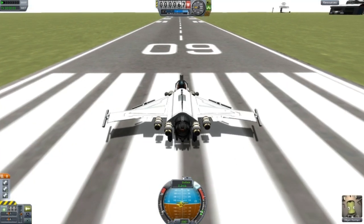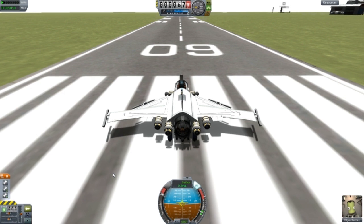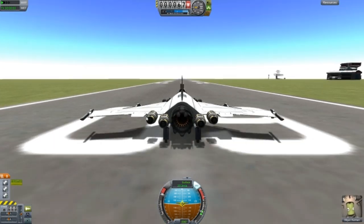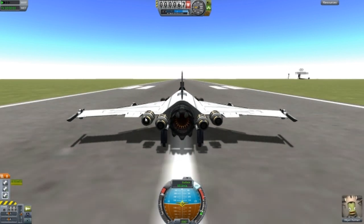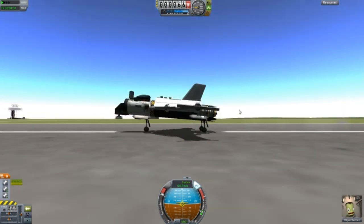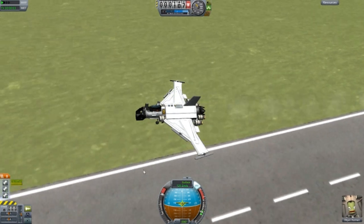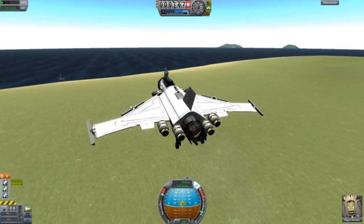This is called Mini Ion SS Tom 1 — there's a problem with the name, maybe I wrote it incorrectly. When you start this up, the ion engines will turn on. This is an SSTO, which is a single-stage orbiter. What you want to do is press number 1 on the keyboard to turn that off, otherwise the fuel will waste. And this is a very light aircraft — it's like the lightest, most convenient SSTO in the game.